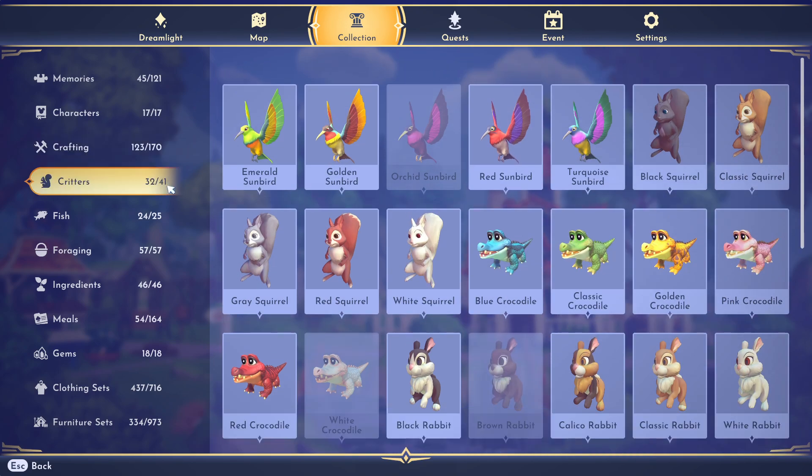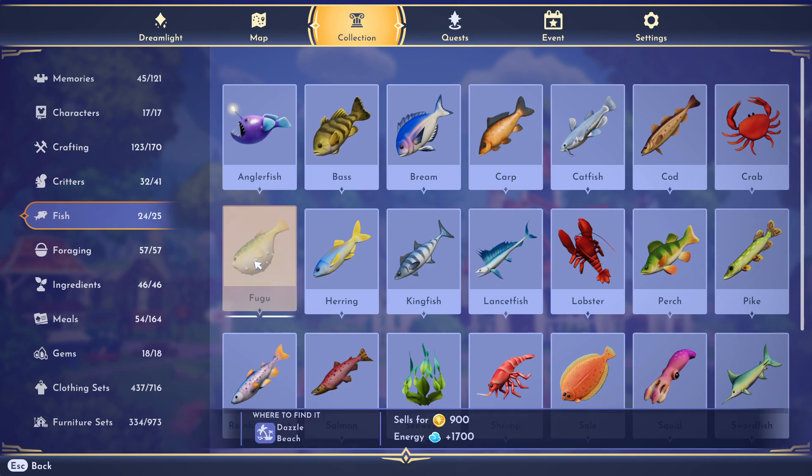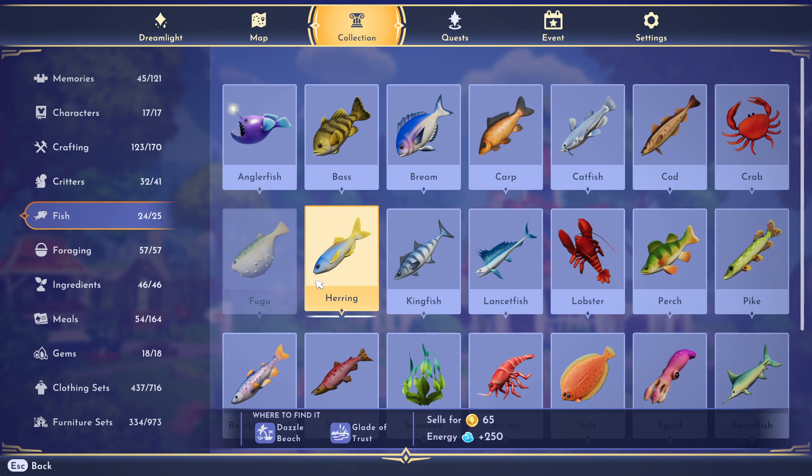In the Fish tab, caught fish are highlighted in bright color; uncaught ones are grayed out. I haven't caught a fugu fish yet. If I wanted to, it tells me to go to Dazzle Beach — it sells for 900 star coins and gives 1,700 energy if eaten raw. It gives basic location info but won't specify details like needing to fish in gold circles during rain; you'll need to know that separately or look it up.